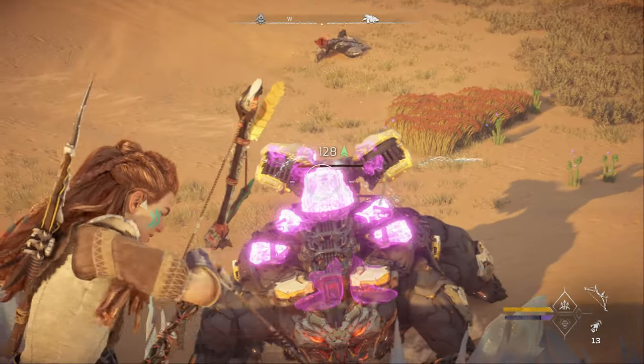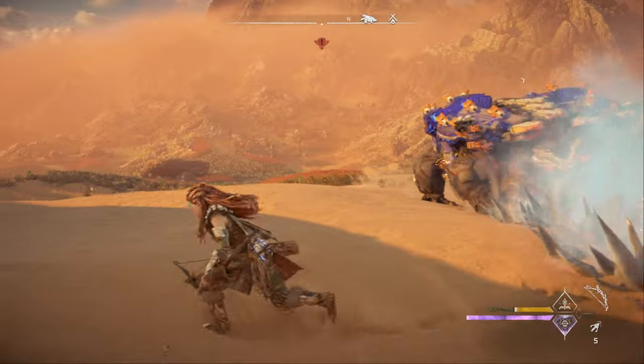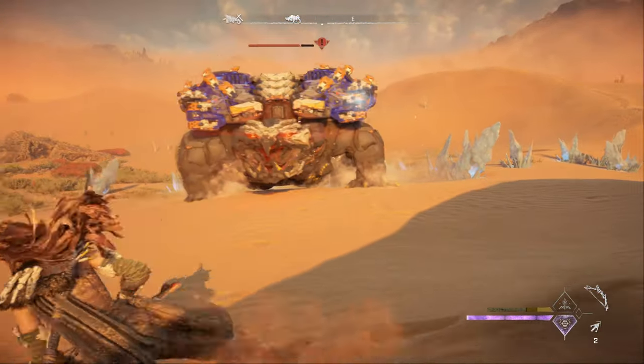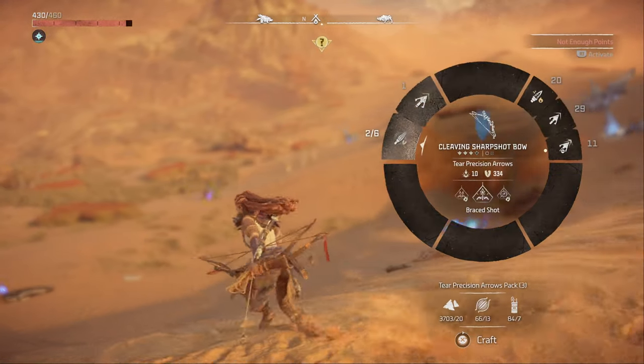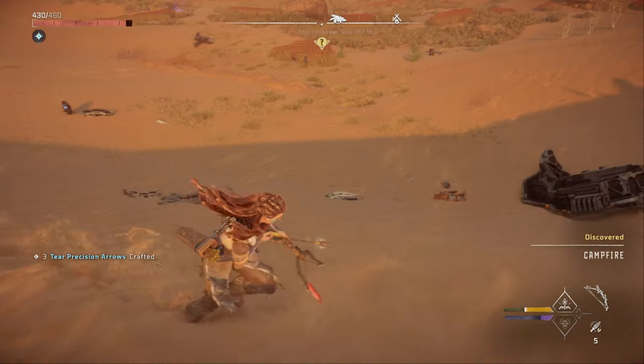Keep repeating these steps and you'll eventually have the Shell Snapper down. There's no getting around the fact that fighting a Shell Snapper requires patience and pacing. These things have a huge amount of health, and they have a very annoying habit of diving underground, sometimes for extended periods of time. You should take those opportunities to craft more ammo, heal, and reposition for when the Shell Snapper launches itself out of the ground.